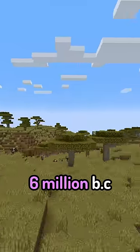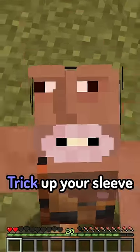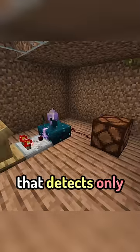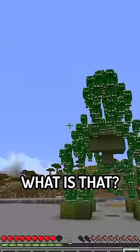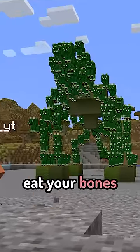Let's just pretend that it's six million BC and you are a caveman being chased by hungry lions, but you have a trick up your sleeve. As you equip the boots, the skulk sensor below you that detects only armor equipping goes off, killing the vicious lions. But wait — a giant T-rex just appeared and it's going to eat your bones.